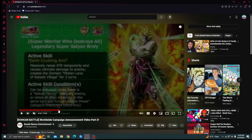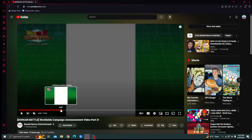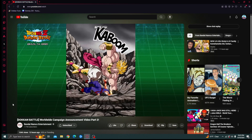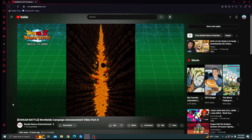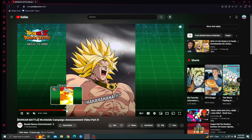His active skill massively raises attack temporarily, causes ultimate damage to the enemy, and creates the domain 'Molten Lava of the Natata Village' for three turns. It's a short domain but I think they did this so it doesn't conflict with the AGL LR Broly's domain. The active skill condition is when there's a Goku Family category enemy, or when all allies attacking in the same turn are Uncontrollable Power category characters. Here's the animation for proccing the domain — he just kind of shoves you into the ground and the lava comes up. The animations look really nice.